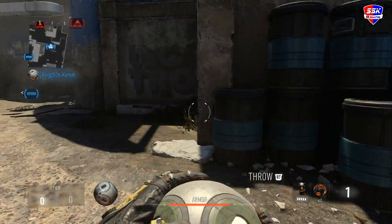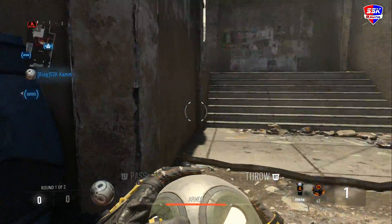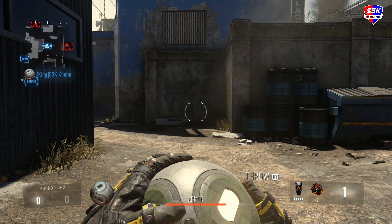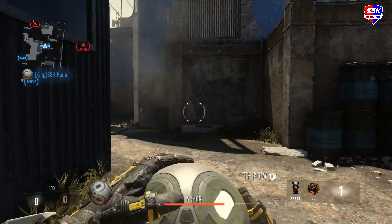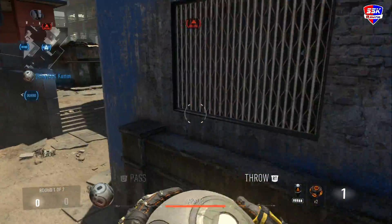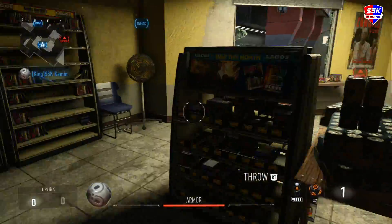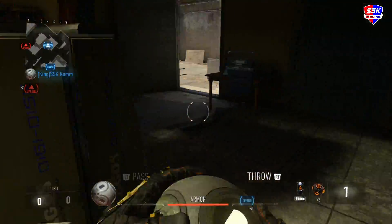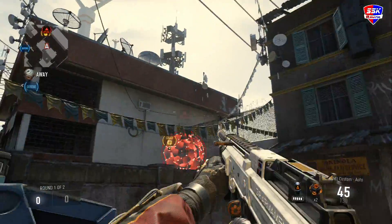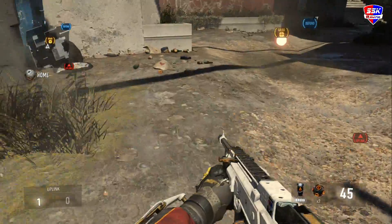Another big thing is staying alive with the ball - pretty much like CTF, stay alive with the flag until you capture it. Same idea in Uplink - you want to hold on to the ball until you cap it. Either make some passes or just stay alive. You don't have your gun when you're carrying the ball, so you can try staying close quarters and whack people with the ball using extra movement.